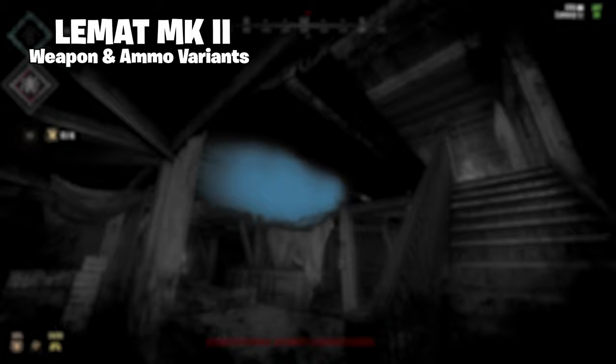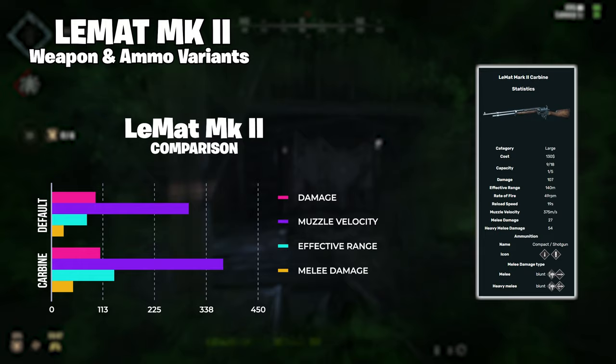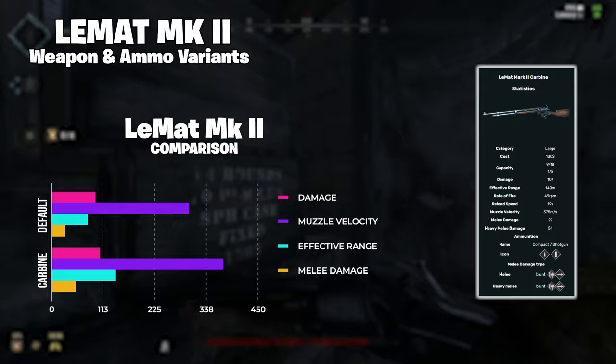Moving on into the weapon and ammo variants you can use with the LeMatte Mark II. Starting with the weapon variants in order of unlock, we have the LeMatte Carbine and the LeMatte Upper Mat. The Carbine features an extended barrel and stock that transforms this pistol into a full-blown rifle, increasing pretty much every stat. The damage is increased to 107 from 97. The cycle time between shots is decreased, meaning it fires faster. Recoil, weapon sway, and bullet spread are all down a considerable amount, making this weapon much more accurate to fire.